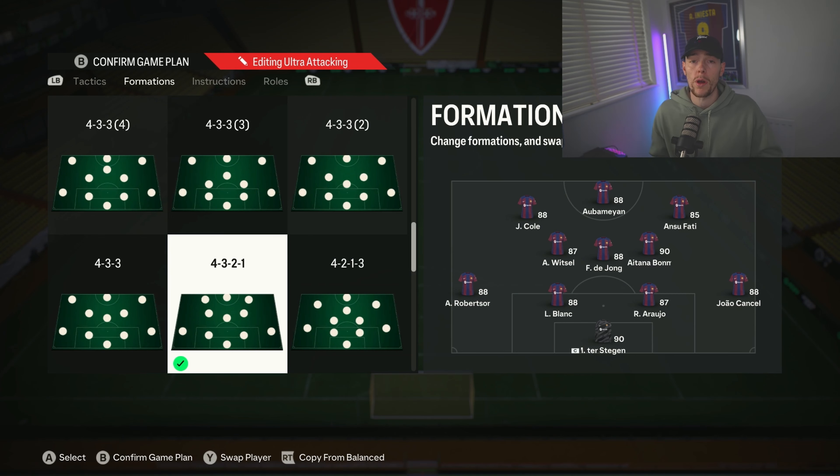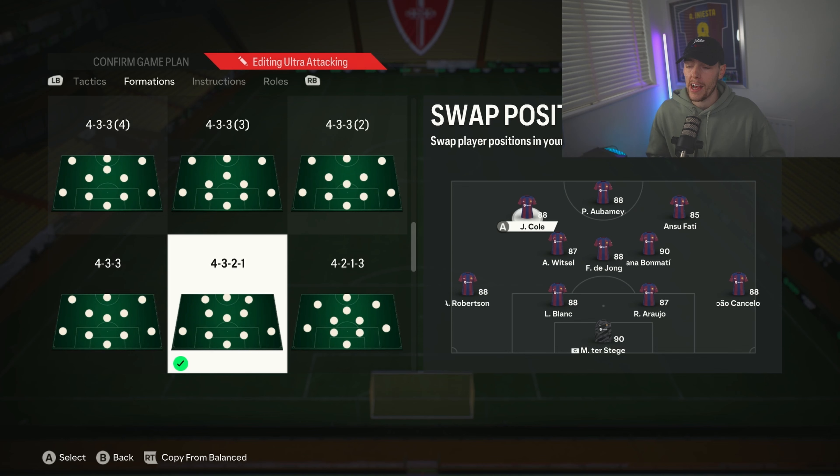Diving in with the first formation in this rotation — it's the 4-3-2-1, my favorite formation so far this year. It gives you a bit of everything. I wouldn't say it's fully optimized though; I'd like a left foot in the right center forward spot. I still like right foot on the right hand side and left foot on the left hand side because you've got that cut-across-goal option. If you've got someone with a finesse shot trait, it will still work because those finesse shots are super strong.